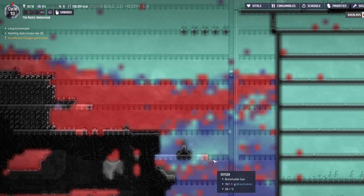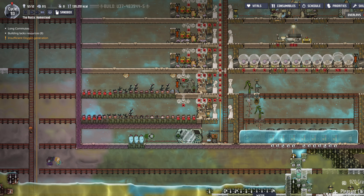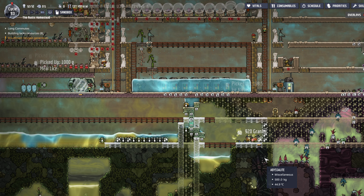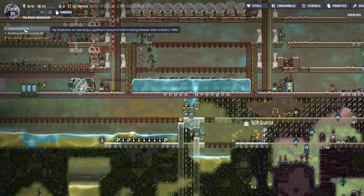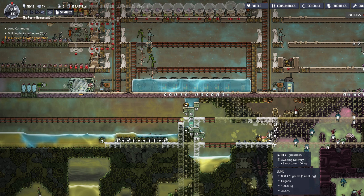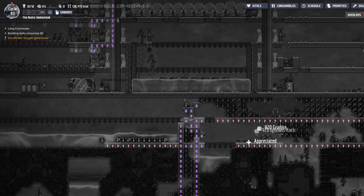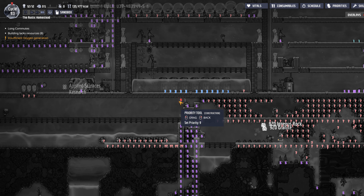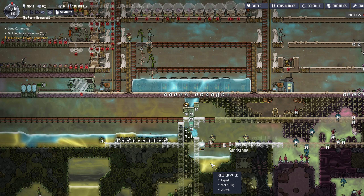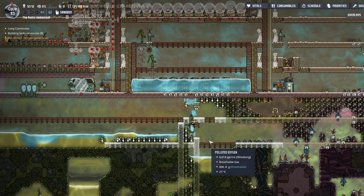There's some polluted oxygen here and that's going to make its way up and get filtered. Duplicants are probably saying long commutes and stuff. And if they're saying starving, it means they don't have enough time to get from their dig site to where they need to eat. That's all it really comes down to.